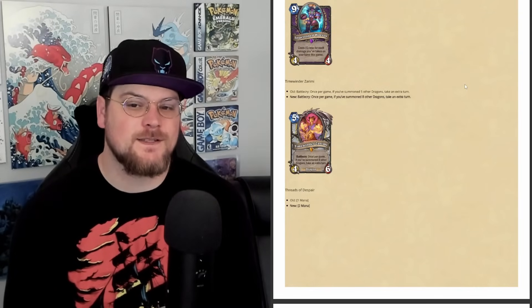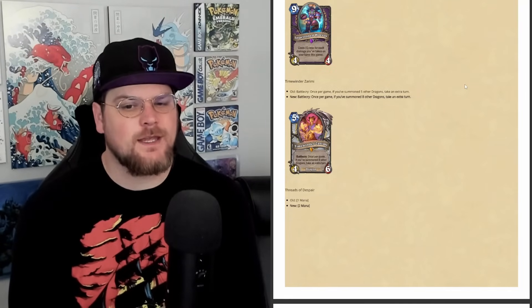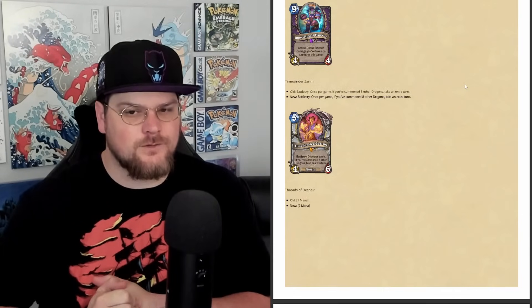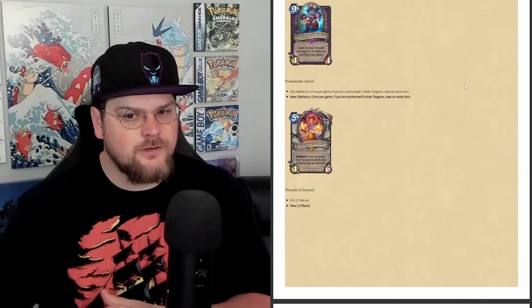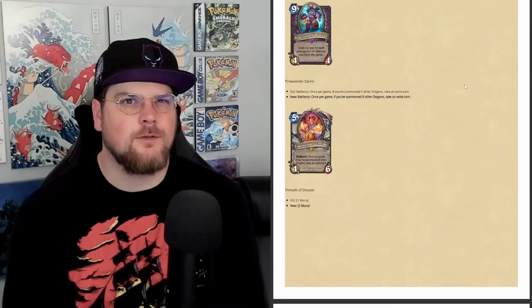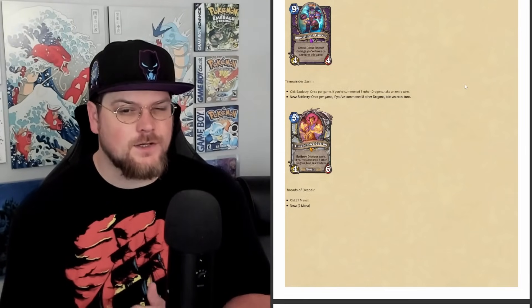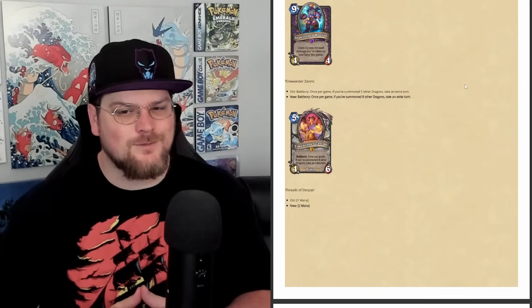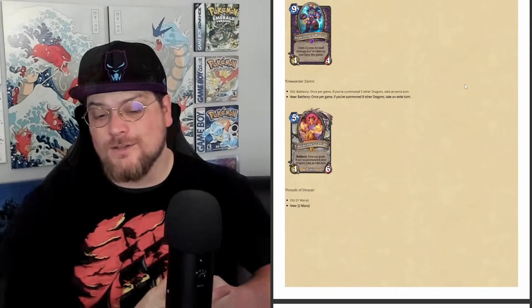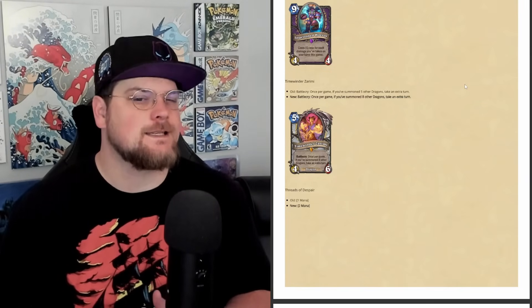Timewinder Surimi is going from requiring five other dragons to requiring eight other dragons. This might be a light touch, but getting to five dragons was probably right on the border of being convenient. For Wild it might just mean being slower by a turn or two, but for Standard you'll need to pad the deck with more dragons — we already have things like Starlight Whelp in there which aren't very good. This is clearly a Standard-focused change, though it does take Wild Dragon decks down a peg.